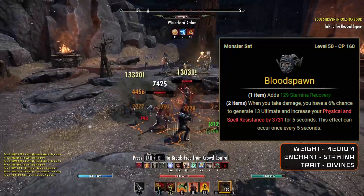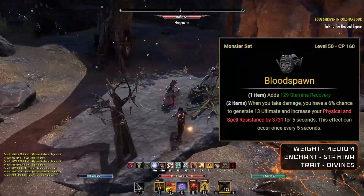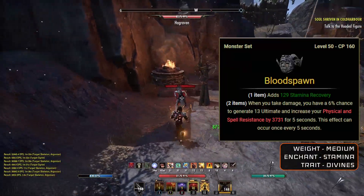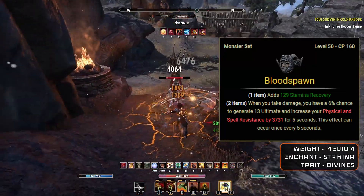However, if you're not using the Ring of the Pale Order, don't worry about it. You can just grab the helm and the shoulder for the Bloodspawn set which is going to give us a small chance to generate ultimate and increase our physical and spell resistance. So that will make up for the extra defense on the build.